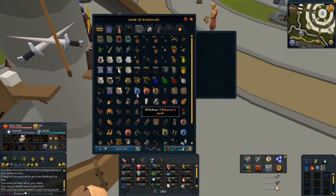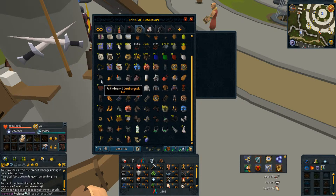Normal urns and the products of smithing. Nothing too interesting here — Woodcutting outfit, Mining outfit, Fishing outfit, Smithing outfit, Herblore outfit, Cooking outfit, Summoning outfit, Crafting outfit, Thieving outfit, and Runecrafting outfit.